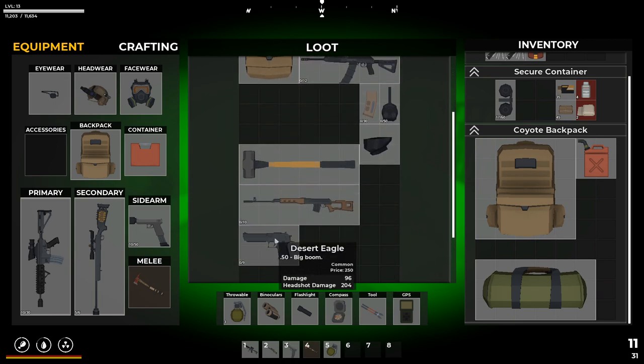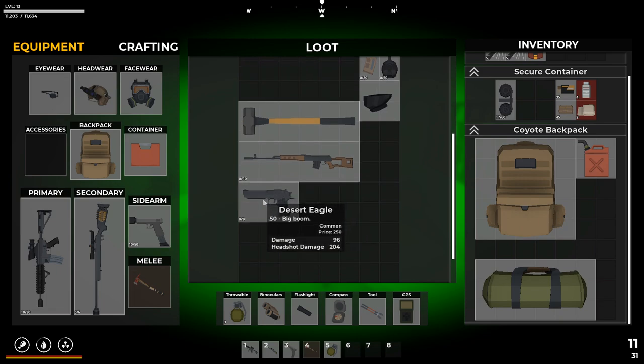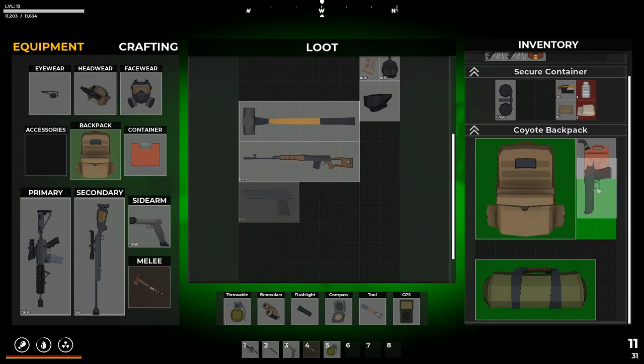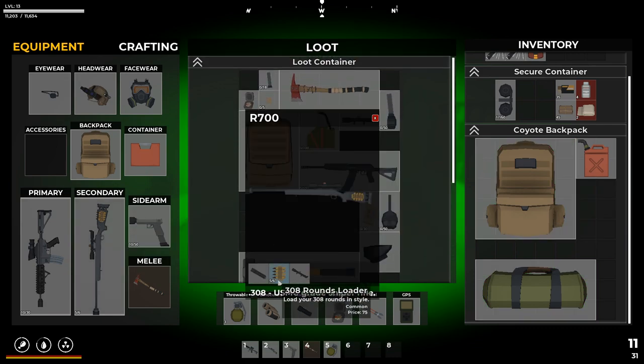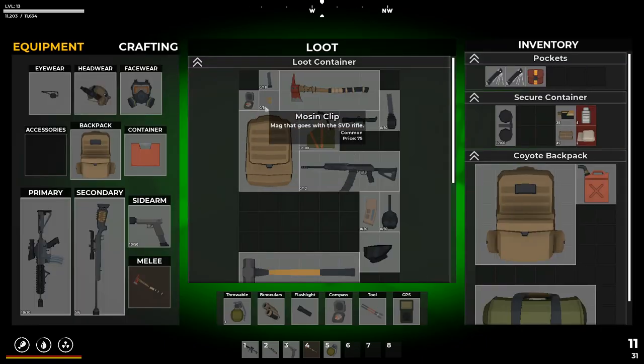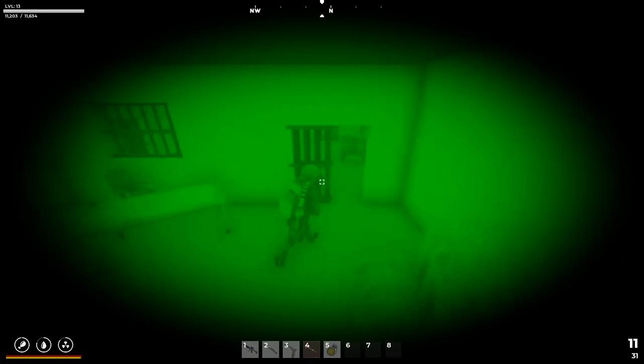What is this? SVD .762, Desert Eagle. Maybe we take that? Nah, we don't need it. Hunter's Scope — we already have that. We don't need anything else that's in there, so we've looted this now.